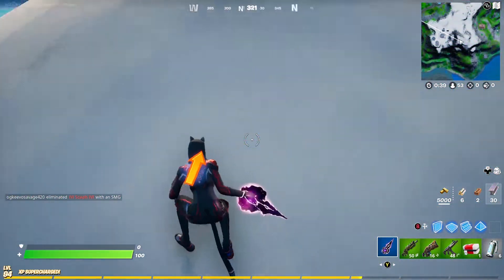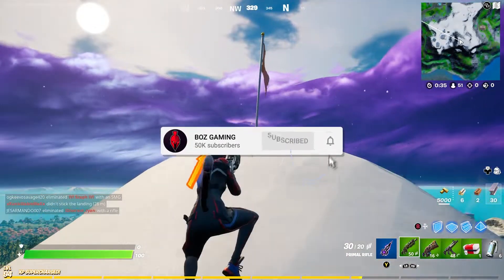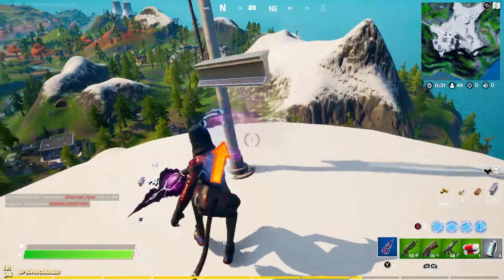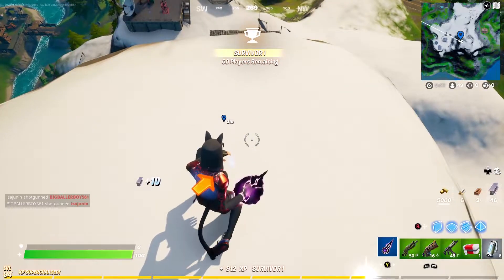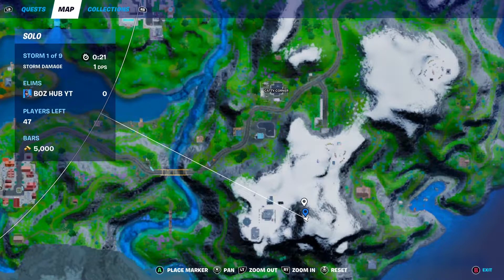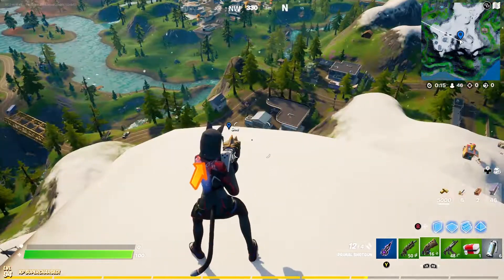I'm finally up on this mountain — I had to build my way up here because I missed my drop. All you have to do is head right up here, and right in this location, if you want it marked on the map, I'll stand in the exact spot where the crystal will be. Right here, you'll be able to interact with something and place down a crystal.